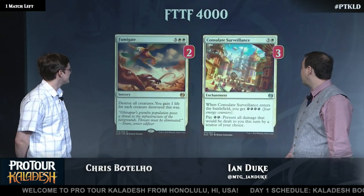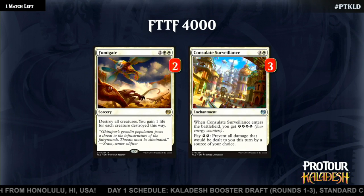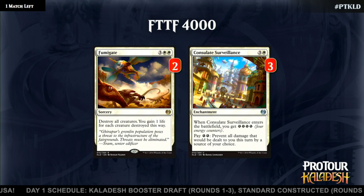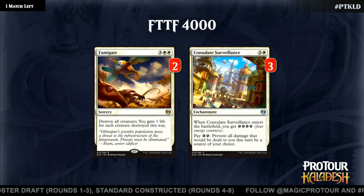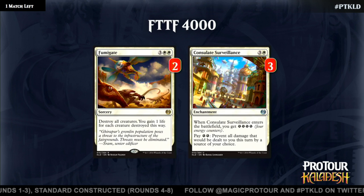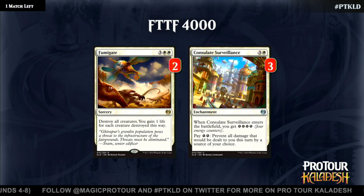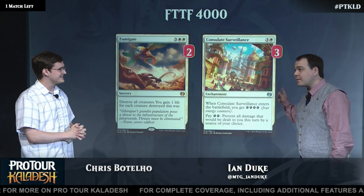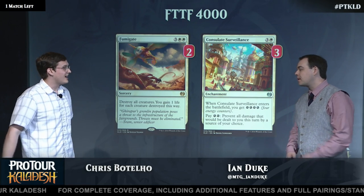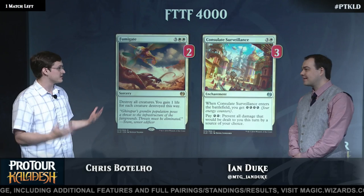Why don't we take a look at that payoff card — I assume you're talking about Consulate Surveillance? Consulate Surveillance is our fog effect of choice. We've had Turbo Fog decks before involving like 20 fog effects, but what if we had a card that was all of those fog effects and only ever cost one card? Consulate Surveillance says: get four energy, then you can pay two energy to prevent all damage dealt by a source of your choice until end of turn. Not to creatures, but we're not playing creatures so we don't care. This can prevent damage from opposing creatures, but also from any source — a burn spell, for example.